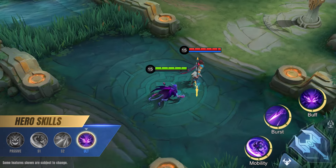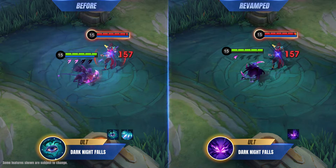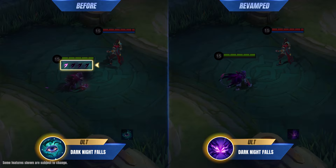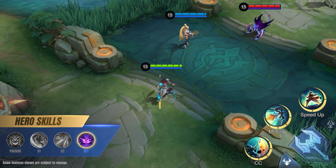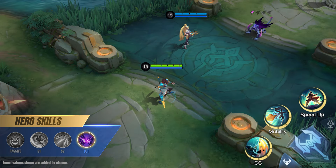Ultimate: Dark Knight Falls. Hellcurt's reworked ultimate no longer grants attack speed or the extra stack of Deadly Stinger, but the main mechanics of this skill remain unchanged. The ultimate still reduces the range of the enemy's vision and causes them to lose allied vision upon cast.